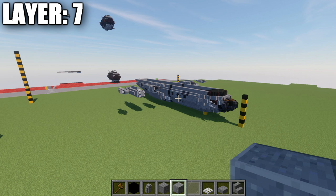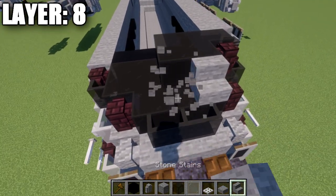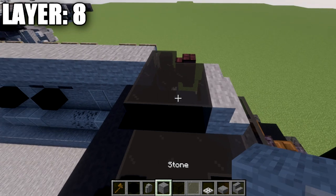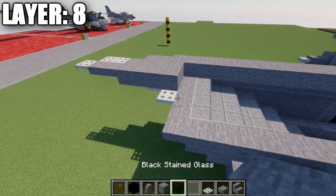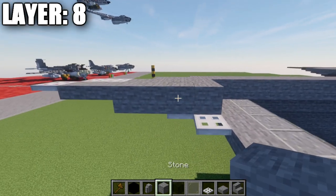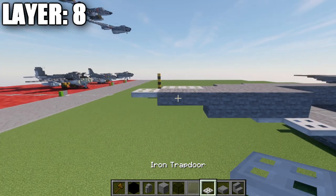Moving into layer number eight. To get started, place a stone stair on top of the black stained glass block, then two black stained glass blocks back from the stone stair — that's our front center line. Moving to the rear, on top of the first iron trapdoor in the center place a stone block followed by a second, third, and fourth block — a row of four stone blocks — then two stone top slabs and an iron trapdoor.